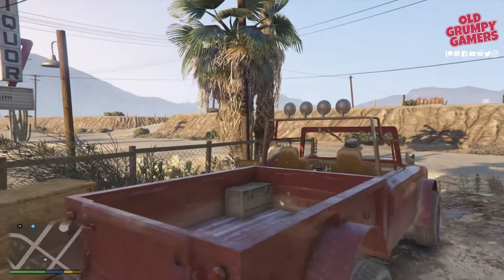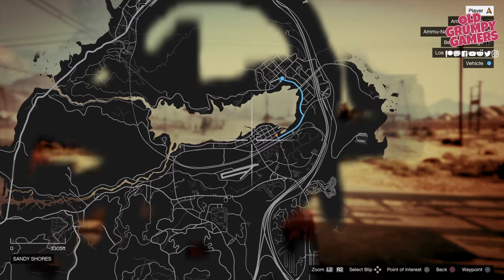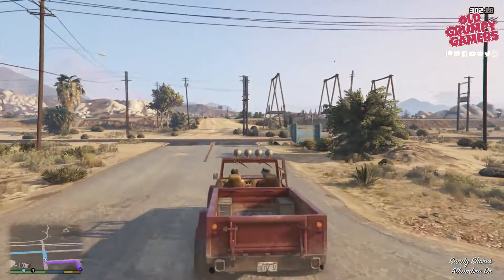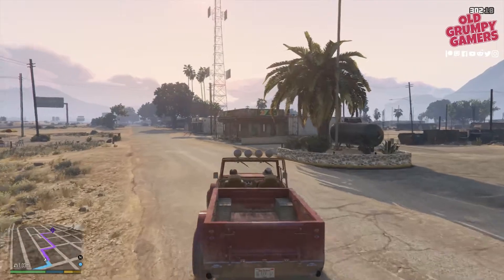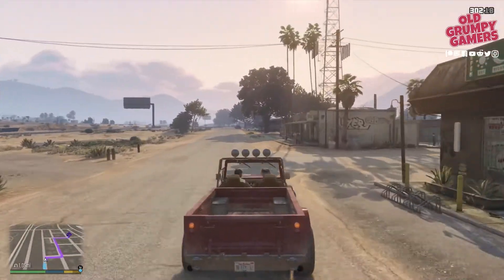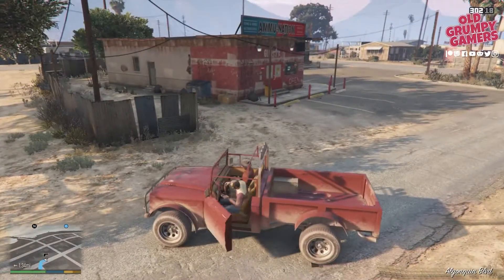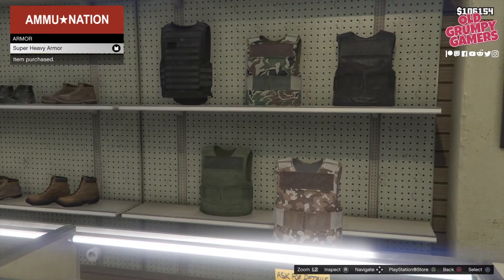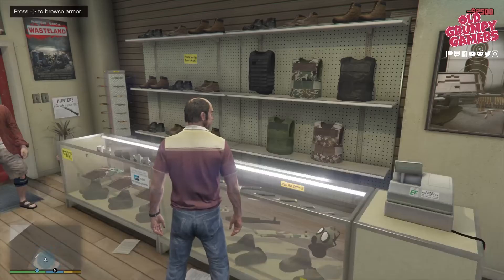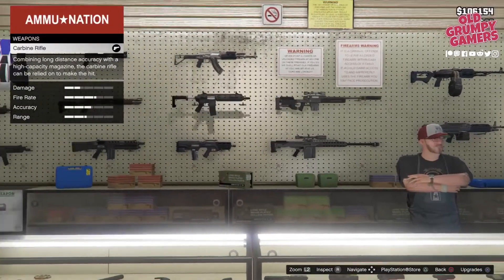After we take control of Trevor, we'll jump straight in the truck and find ourselves the local Ammu-Nation to pick up some armor — we're a little bit low on it. There's no time limit here so we can take a little bit of extra time to make sure we're all prepped up. If you don't have the money for armor there's also some near the hospital. Once we've got the armor we jump back in the truck. I do like these exchanges with Melvin — they are amusing.